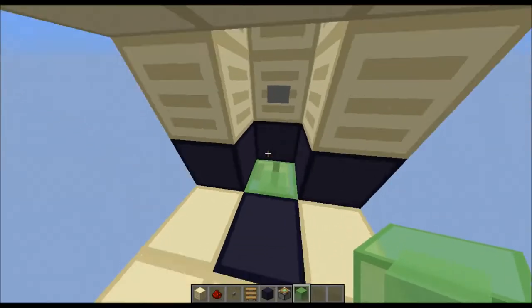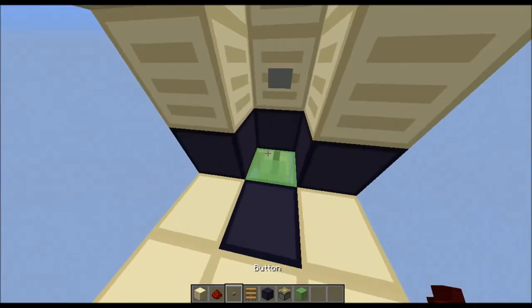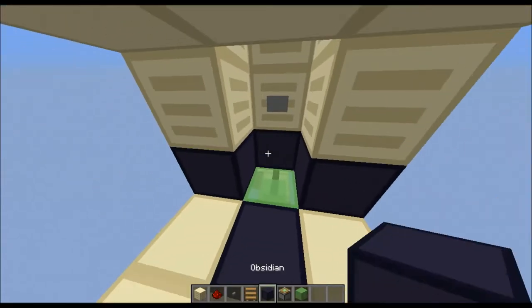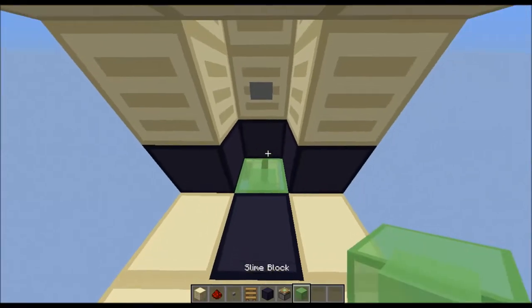It's extremely cheap. You need no repeaters. You only need these: a block of your choice, some redstone, a bunch of buttons, a ladder — well, you don't really need it, it's sort of optional. You'll also need a bunch of movable objects, some pistons, sticky pistons, and slime blocks.